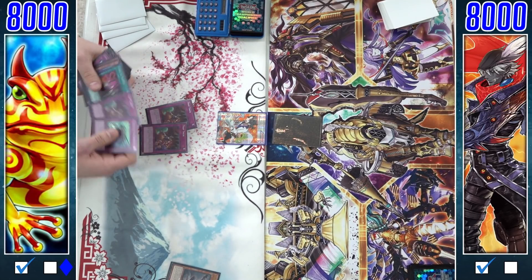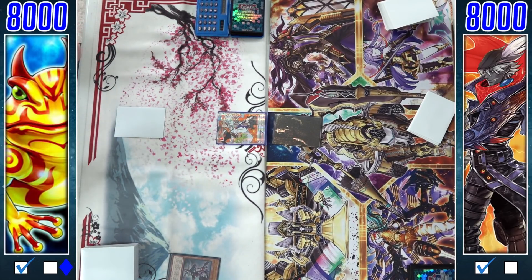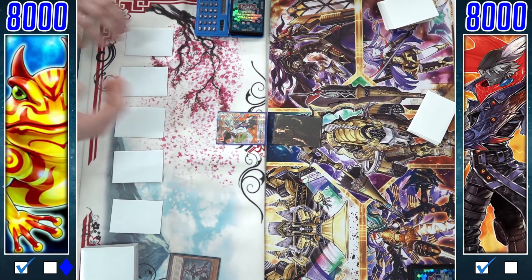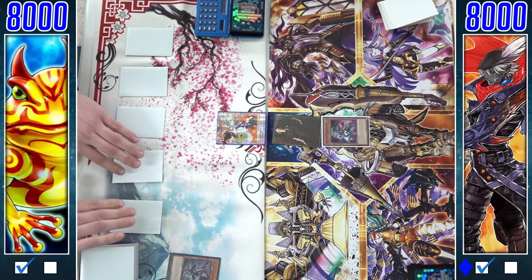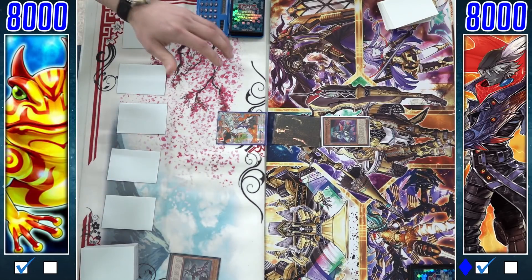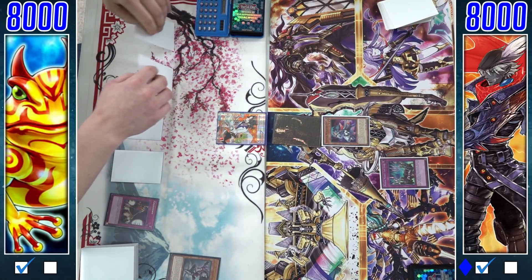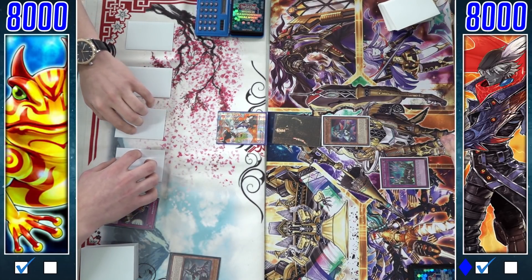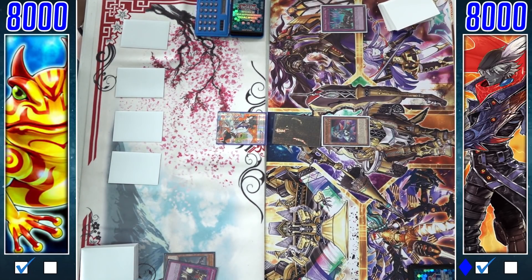We head into game three. Paleo gets started with Lilith, revealing three copies of Trap Trick and setting five — a pretty solid opening, though it'd be better with a Swap Frog. Muskets start with the normal summon of Dock and a Crackdown activation. There might have been a better order of operations for the Musket player here — I'll let you figure that out in the comments. The Last Stand is used on the Crackdown because if Crackdown goes through, the Musket player pretty much has to end his turn since Dock is so pivotal for going into Max.